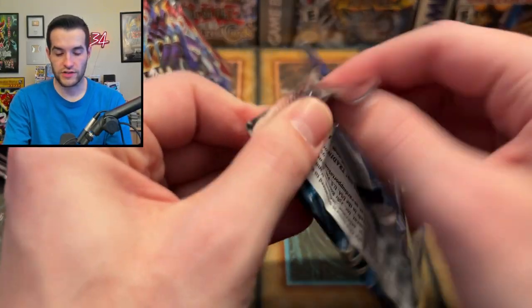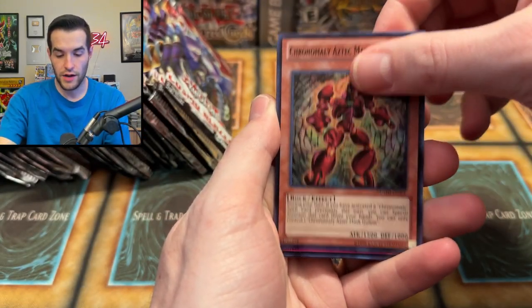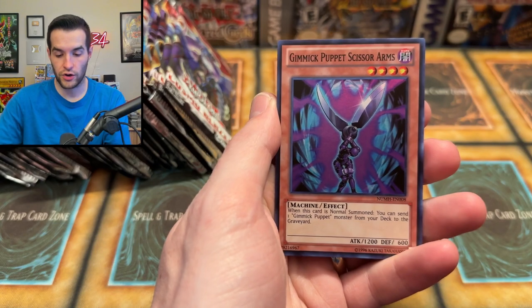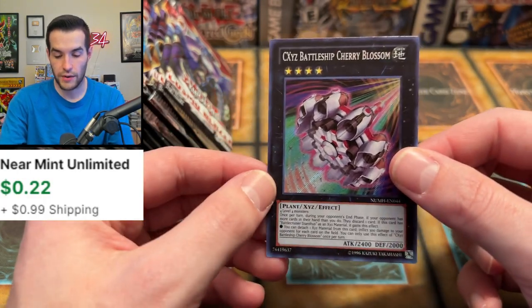Number Hunters time — it's another Ultra, so we can't complain. Now let's see if we can get something big. The Gimmick Puppets — a lot of them in here. Chronomaly, Heraldry Record, Gimmick Puppet Scissor Arms, and the CXyz Battleship Chariot Volcum — Secret Rare! All right, new tin. We still have several tins left. This is definitely going to be a longer video.